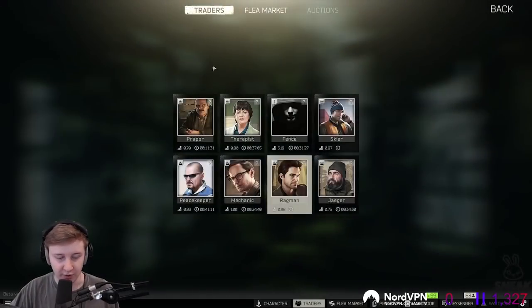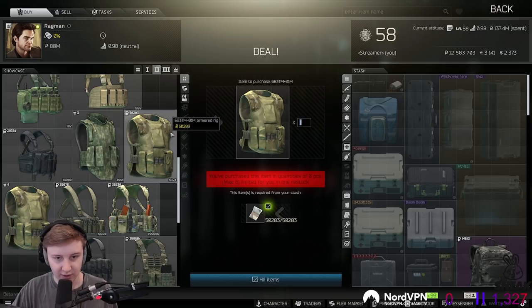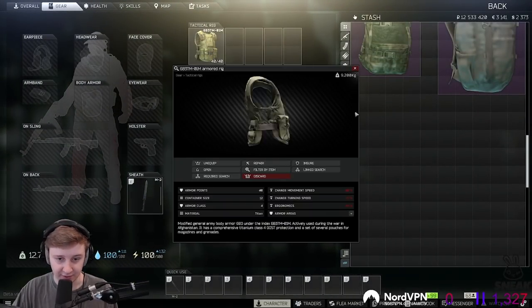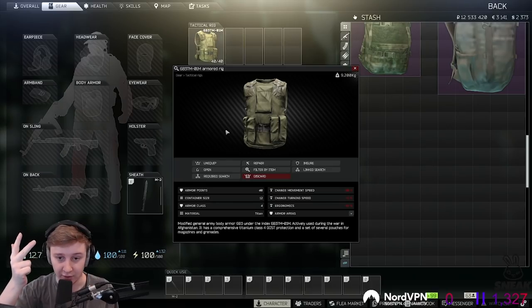Now we need armor. The best option for us is the red rig — it's 50k, works as both a rig and armor, and it will protect you from scavs with pistols, scavs with low-quality ammo, and scavs with shotguns.